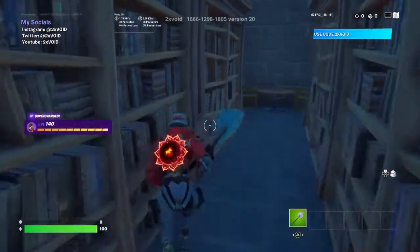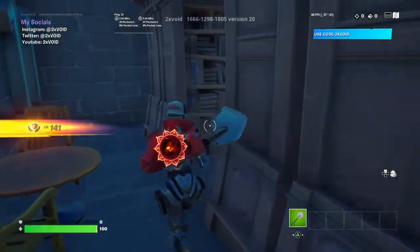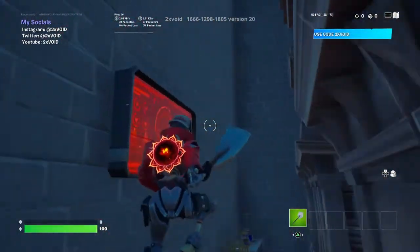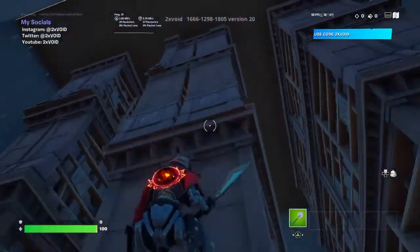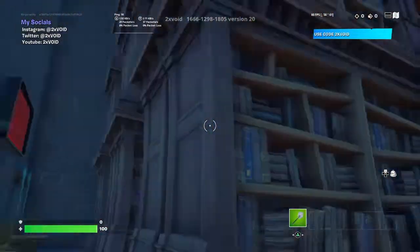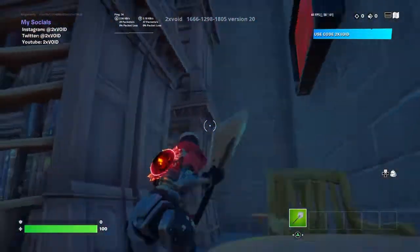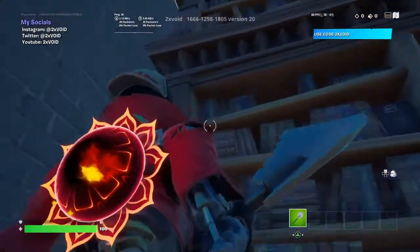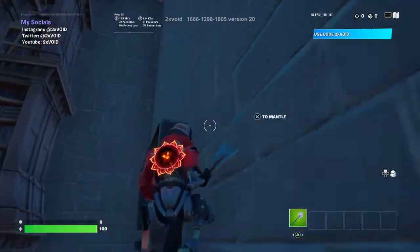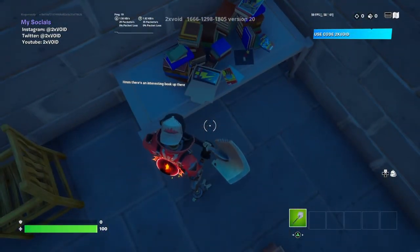I'm actually getting alright XP for completing every single level. I could probably just keep repeating this map and get tons of XP. I'm assuming you have to go up the shelf — yeah you do, I can see it. You have to go up that shelf somehow. There's a whole other side. There's no cap there. Yeah, it's up the shelf — the books. I don't know how you go up there though. There's an interesting book up there.